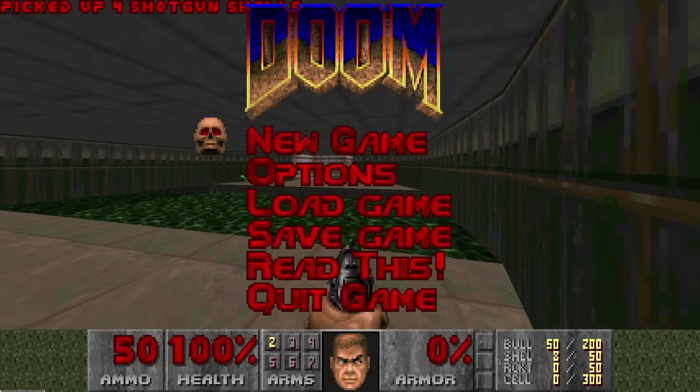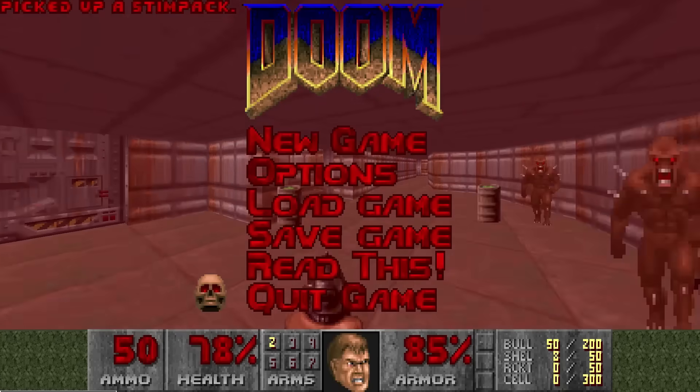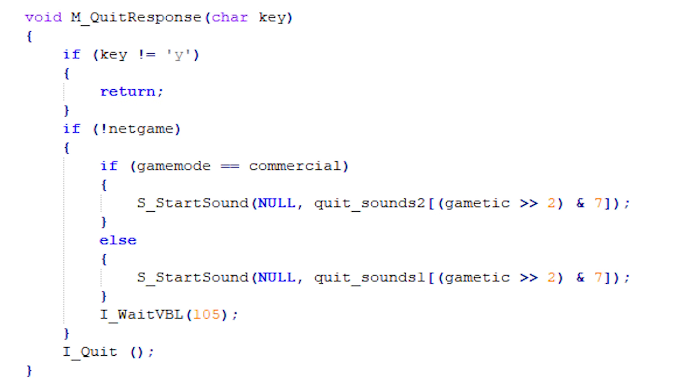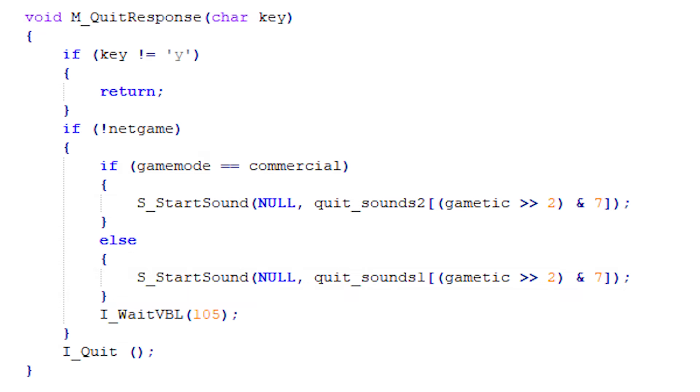For the last RNG call: exiting the game. In Vanilla Doom, when you exit the game, a random sound from a list of sounds will play — wait, it's not random at all! Look at the code: the sound is actually based on which game tick you exit. The more you know.